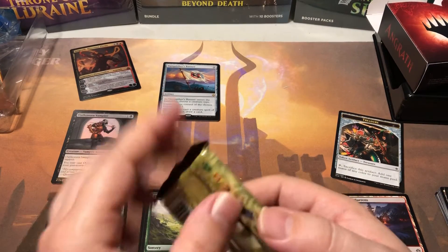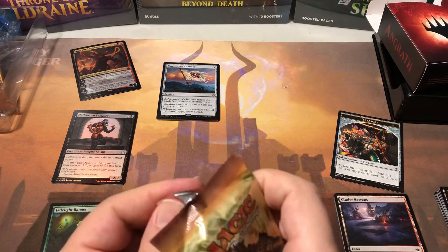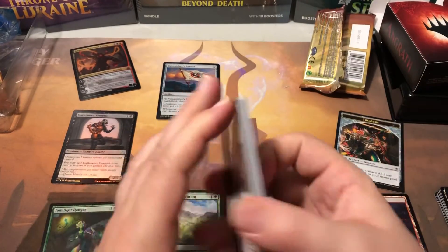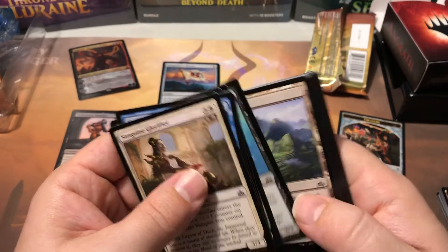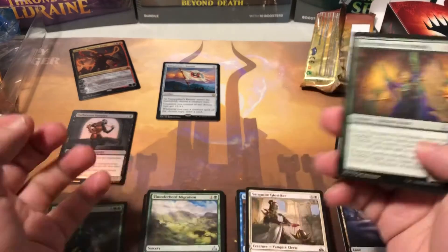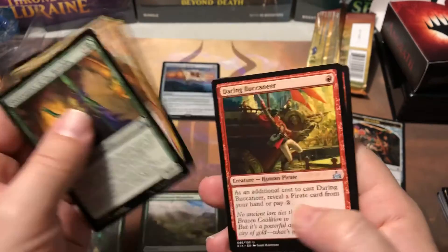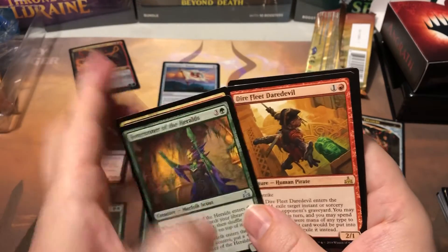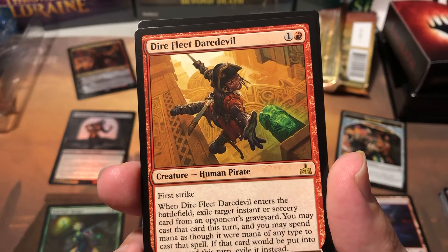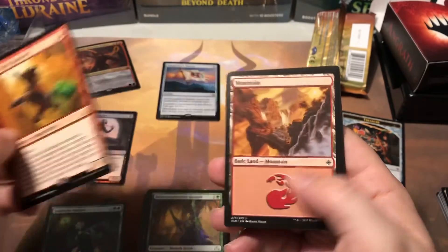Pack number two. The most expensive card in the set is Zacama, Primal Calamity. There's also Immortal Sun, Twilight Prophet, Vona the Merciless, all over $10, and a couple of decent rares in the set. From this pack we got Forerunner of the Heralds, Dire Fleet Neckbreaker - that was in the deck already - Daring Buccaneer, also in the deck, and Dire Fleet Daredevil as our rare. Not much exciting - I don't even think he's on the price list, probably not worth much. Nothing exciting there.